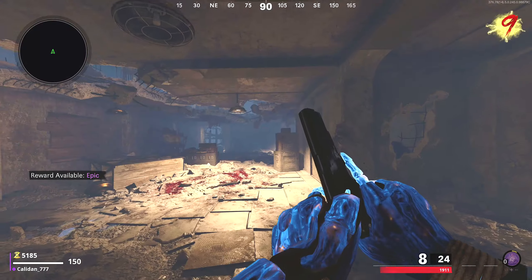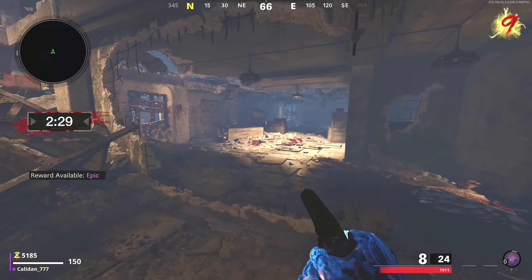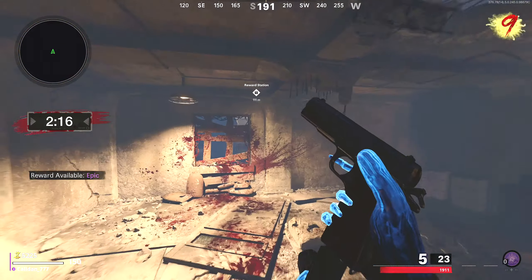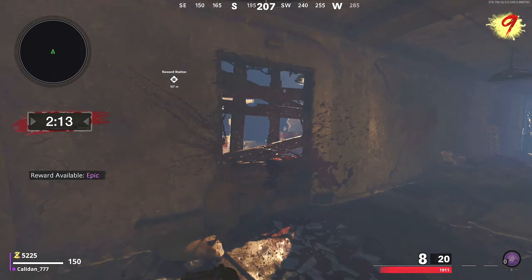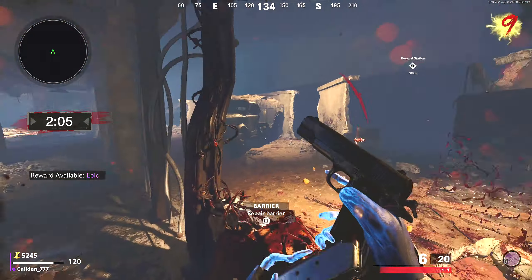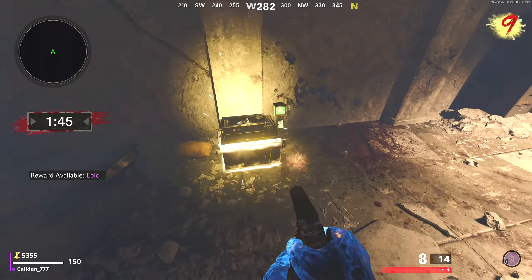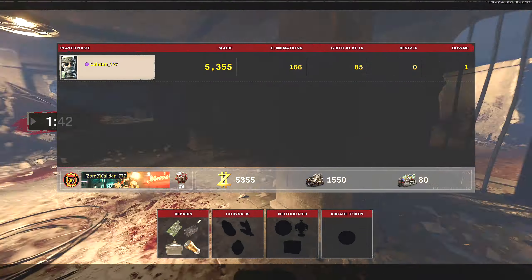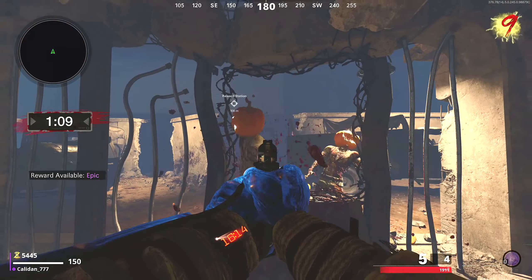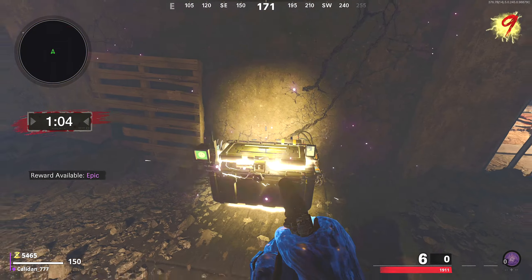I'm actually going to go for the World at War Nacht der Untoten game first, which is so cool. I love the arcade in this map — it was such a cool feature. Classic zombies gaming. We've got two and a half minutes and we'll try to basically get as many kills as we can and get a big fat chest. With the pumpkins and the fact that it's OG Nacht, it's perfect for this video. I forgot the knife does literally nothing in this arcade game. First reward — some salvage, which I probably need to start spending. We got the second one.